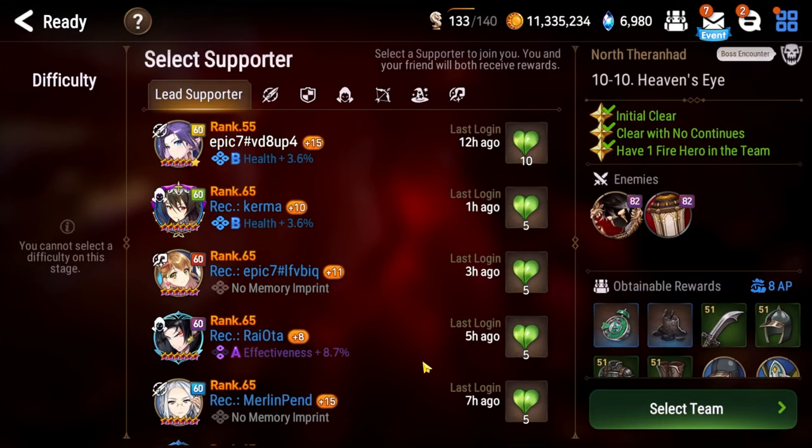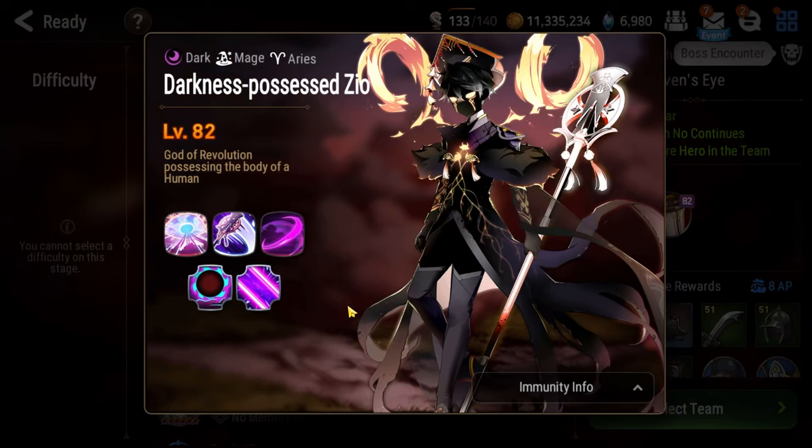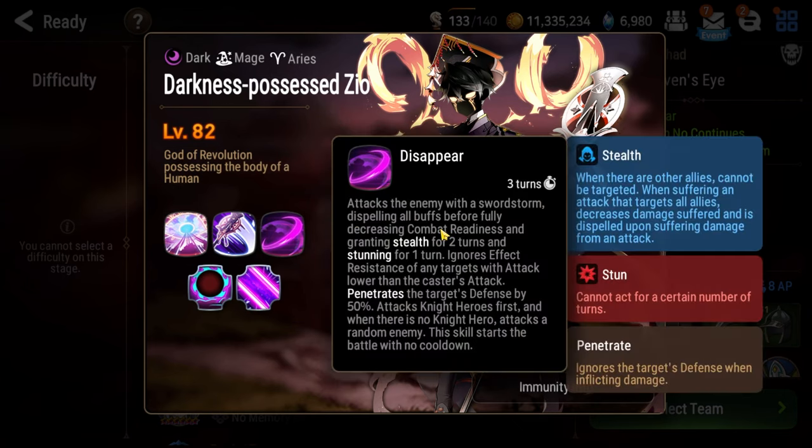Let's talk about Zeo real fast. He has two things you have to be aware of. Throughout the fight he uses this move Disappear — it will always target a random ally, stun them, put them in stealth, and push them back by 50% CR. Unless you have a knight on your team, in which case he always targets the knight. You want a knight, otherwise the fight becomes massively RNG. Stealth is a buff, but in this fight it actually functions as a debuff and there's no way to get rid of it.